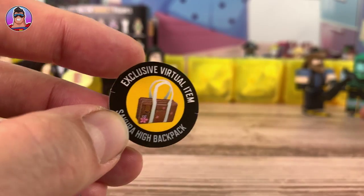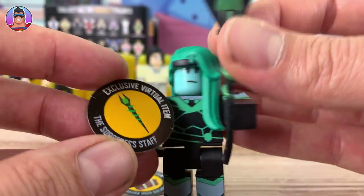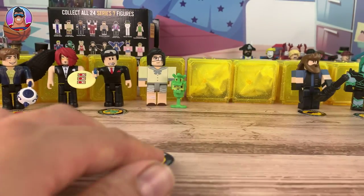I didn't show you the virtual item for Venera the Sorceress — maybe I was talking while opening her up. Venera the Sorceress, and her virtual item is the Sorceress Staff.